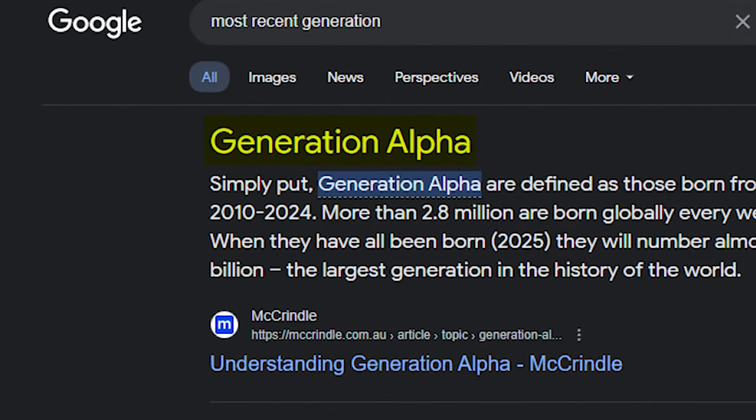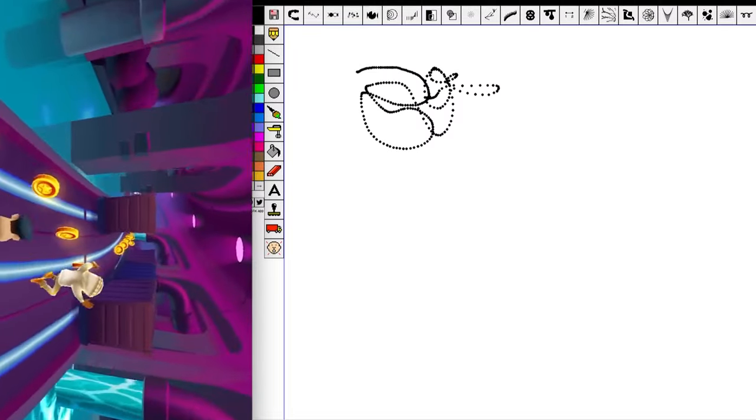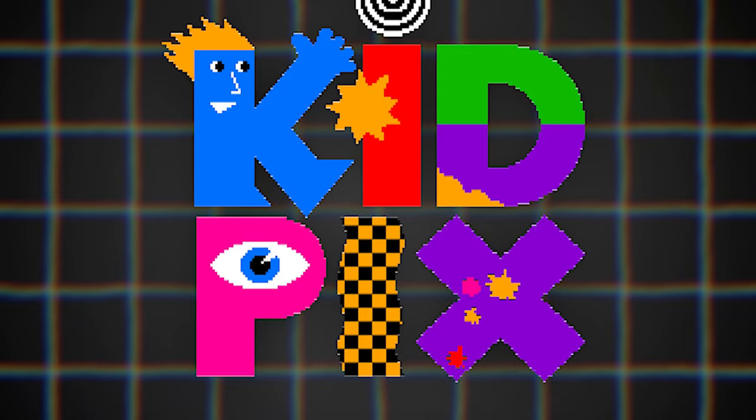If you gave this game to the most recent generation — Generation Alpha already? — I'm pretty sure they would actually be entertained. Maybe a little Subway Surfers on the side, but hey, they'll be okay. KidPix for me is getting a respectable 9 out of 10 Michael Bay.